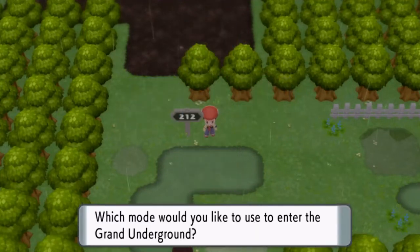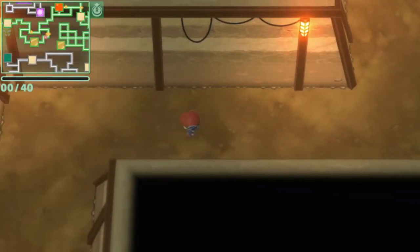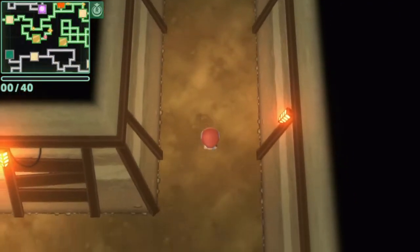To get Thampy, we're going to head into the underground. Thampy can be found in any rocky cave, and it can also be found in the big buff cavern. If you don't see it when you first enter, leave and re-enter until it appears.